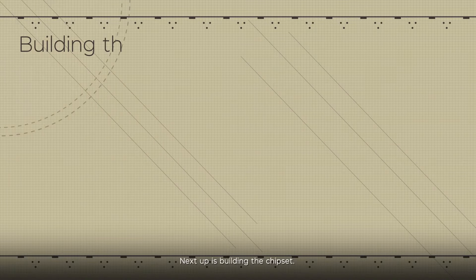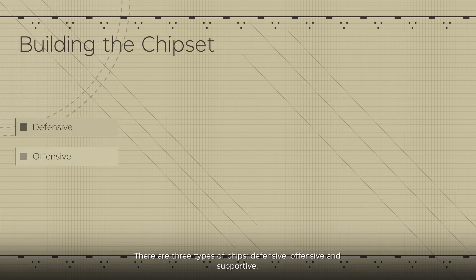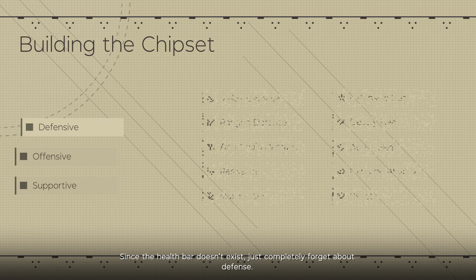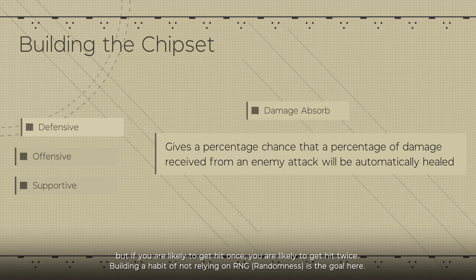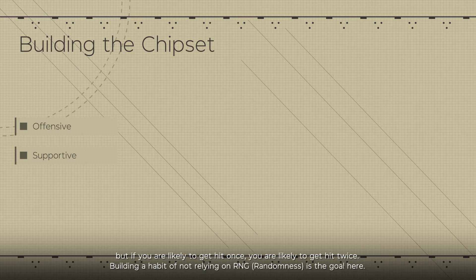Next up is building the chipset. There are three types of chips: defensive, offensive, and supportive. Since the health bar doesn't exist, forget about defense entirely. There is a chip called Damage Absorb that gives you a chance to survive a hit, but if you're likely to get hit once, you're likely to get hit twice — so building a habit of not relying on RNG is the goal here.